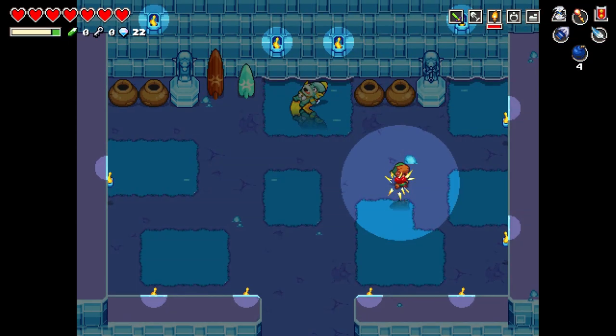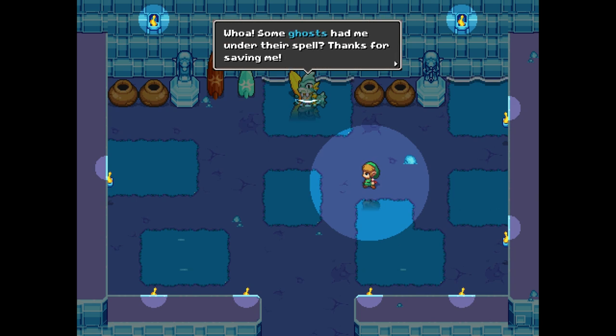Kill the ghost — I use the fire rod. I don't know if you can hit him with a sword or not. But either way, the Zorro prince wakes up and your reward is the Zorro Flippers, which will allow you to swim anywhere within the game limits.